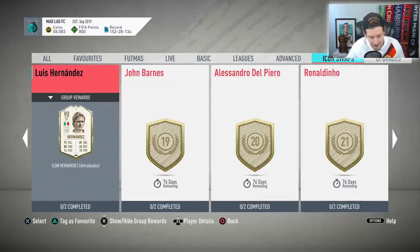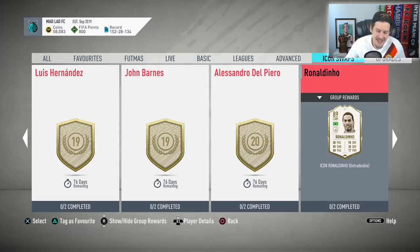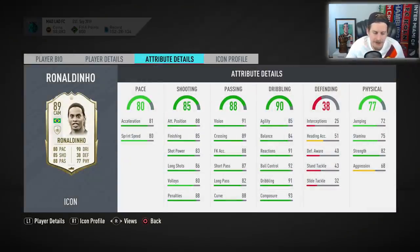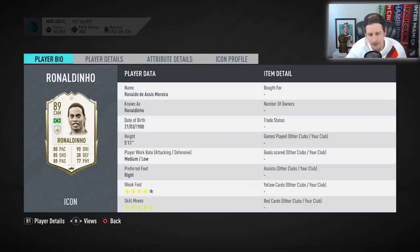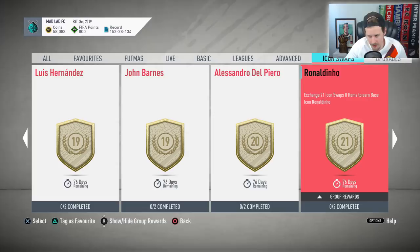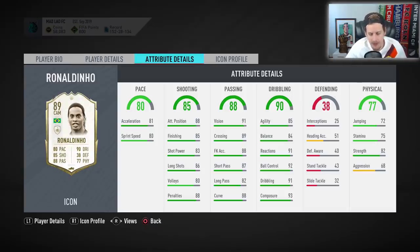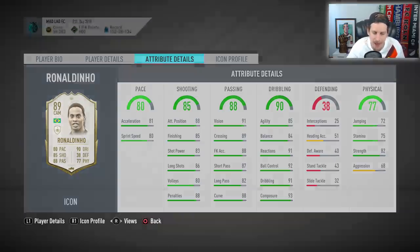Calling the elephant in the room — we have an 89 Ronaldinho but you have to separate your favorite player in real life from the player in-game. 75 stamina, 80 sprint speed, 81 acceleration — pretty much the only weaknesses. But for 21 tokens and the stage of the game when you'd actually unlock him, I would have preferred the 91 version. For how much it costs, and with 84 balance and 85 agility on a Ronaldinho, that's a swerve for me — probably the biggest swerve of any Icon Swaps option.